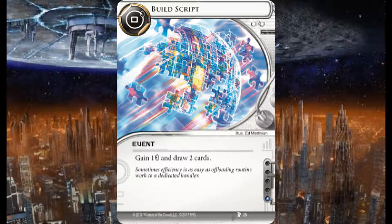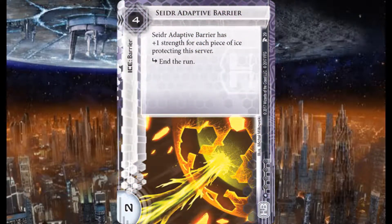Build Script — a neutral event, zero credits to play, one influence. Nice prismatic puzzle-piece artwork. Gain one credit and draw two cards. For only one click you gain a credit and draw two cards — it's like clicking for a credit but you get two cards on top of it. Pretty handy.